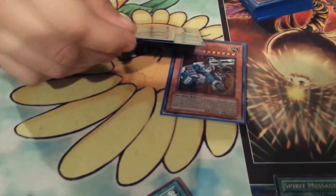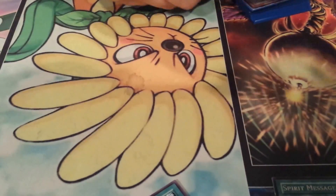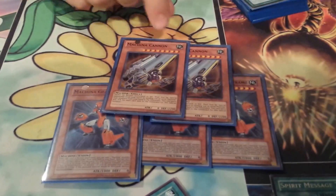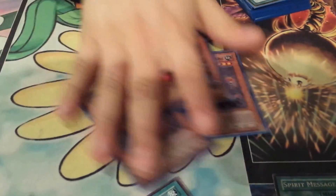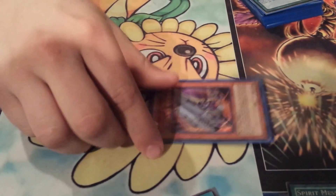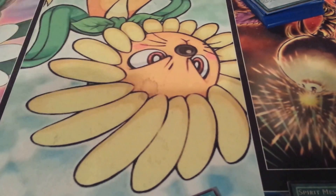Trade-In also opens up Rank Sevens, like Dracossack and Big Eye. Three Gearframe and two Cannon. Two Cannon is fine because of triple Trade-In - you can get rid of stuff and special summon the Cannon. Cannon likes dead stuff for material. It's special summoning another level eight for Xyz summoning as well.